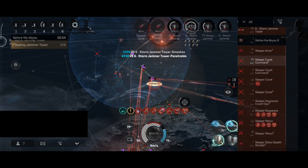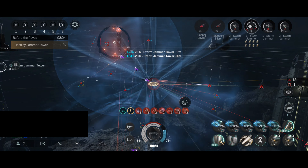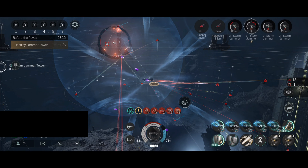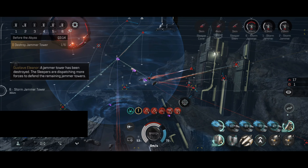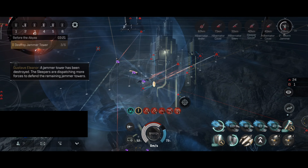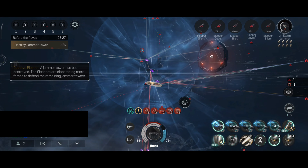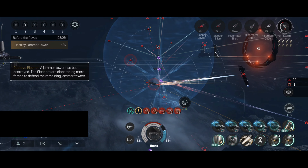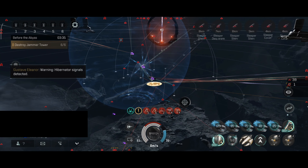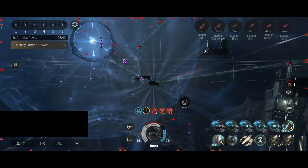There are a lot of Sleepers over here. I'm definitely looking forward to trying different modes with different ship classes — I would like to use my cruisers for this. For now this will definitely do because it's actually really fun. The shield is slowly going down, but eventually we eliminate all Towers and complete this Dormant Realm.